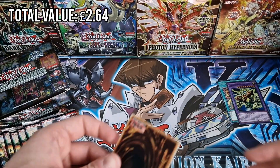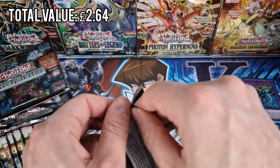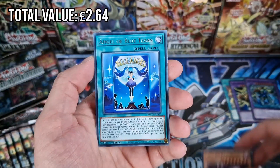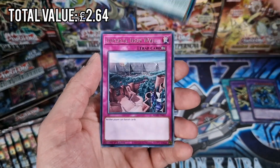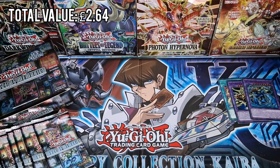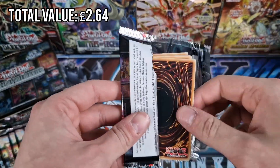So basically, once you've banished them, if it gets destroyed you're just going to bring them back and start it all again - it's pretty sick. We've got Red Eye's Soul - I think that's from the OCG. We've got Soul of the Supreme King, Mech Knight Yellow Star, Imperial Iron Wall, and Mech Knight Crusader again. That Mech Knight is a collector's rare - it's a £62 collector's rare.